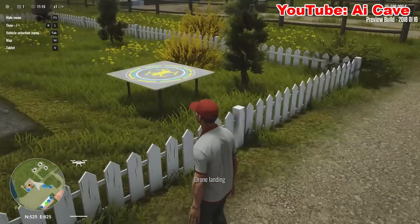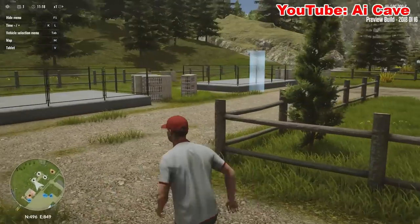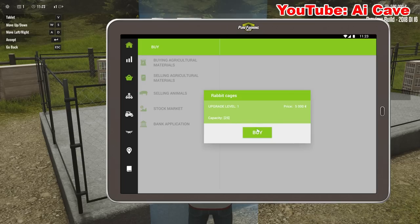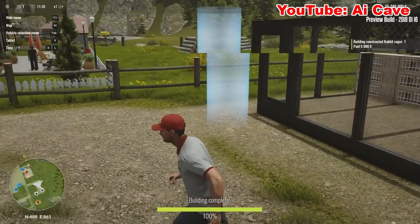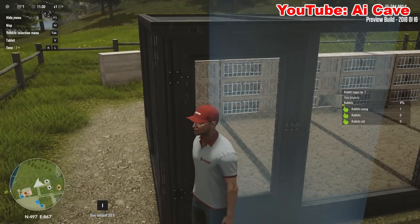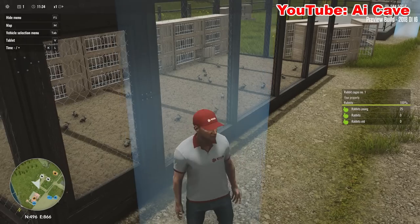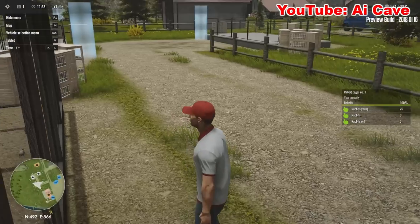Let's exit and check our rabbits. Here's our rabbit farm - let's build one and see. So 5,000 capacity, 25 rabbits. Let's purchase some animals - you just press I and they'll be added. Here we have some rabbits, and on the right side you have stats on how old they are, when to sell them, and stuff like that. Weird animals.